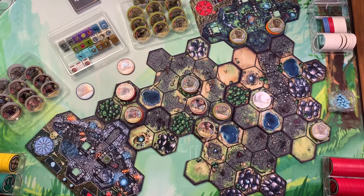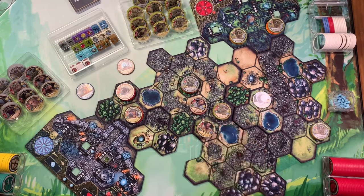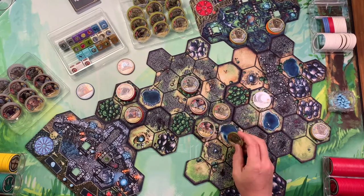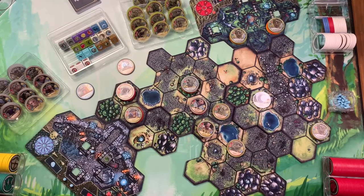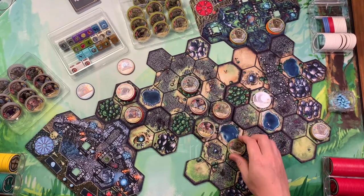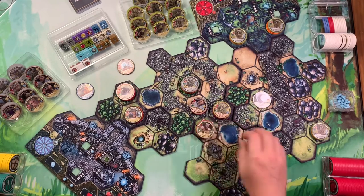On my turn, I want Osh to attack the war briar — it defeats it, giving us a source. I feel like something's about to happen. I take an attack upgrade for defeating the war briar.